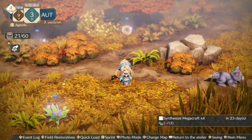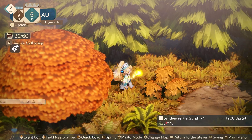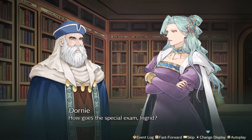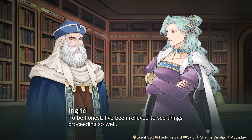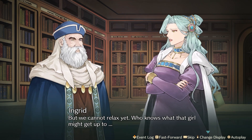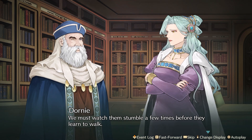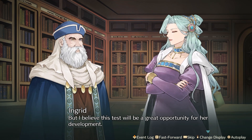Let me look at the basket - I want to make sure I get a bunch of these. How goes the special exam, Ingrid? Give her a shop and let her figure out herself - an intriguing test. Principal Dormy, I apologize for causing concern. Outside of the confines of school, her true ability may be revealing itself. But we cannot relax yet - who knows what that girl might get up to. Overseeing our students' growth is our duty. We must watch them stumble before they learn to walk.